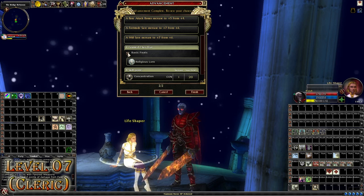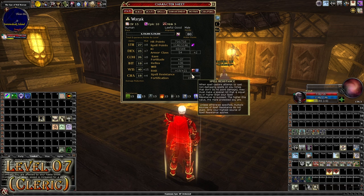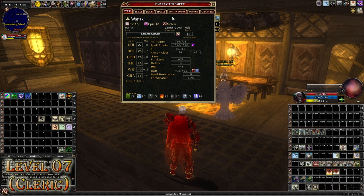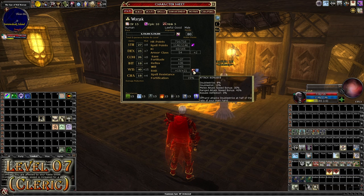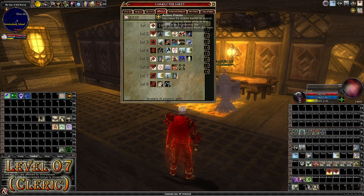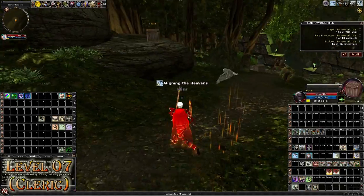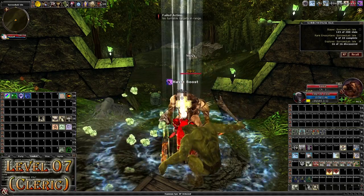Level 7 Cleric: I'll be maxing out Concentration and putting all the rest into Heal. I'll spend Action Points on fully upgrading my Haste Boost and also 2 points in Tera Flesh. Note: when you upgrade an Action Boost, it will not use the new version until you re-drag it from your Enhancements tab and put it on your Action Bar — it should now show 30% as expected. For spells, I now have Aid for extra temporary hit points and Protection from Evil for extra defense. Make sure to use the Positive Ocean finishing move before buffing, then use Turn Undead buff together with Haste Boost and attack.